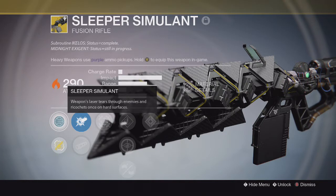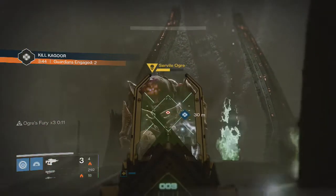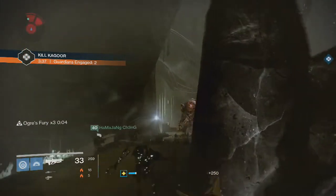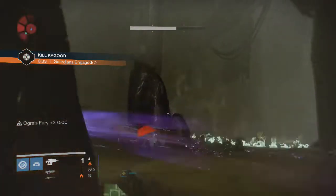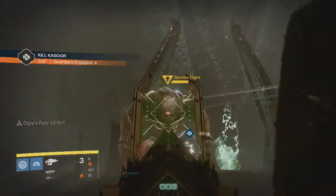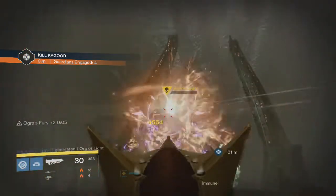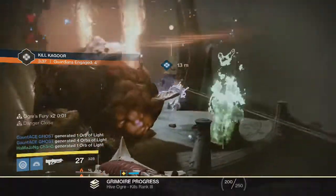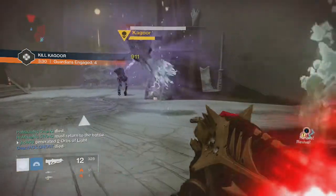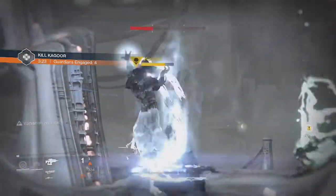I went ahead and tested it out on some Court of Oryx. The first thing I noticed is that it could only hold seven shots in the magazine, however it was a very hard-hitting gun — as you can see on screen I'm getting over a hundred thousand critical hits on high-tier enemies. I didn't get to fully test the ricochet perk since I went straight to Court of Oryx; in a smaller or less open space I probably could have experienced it more. In a boss fight like the Fallen Saber strike, since it's a contained room, it might work better ricocheting off walls and multiple surfaces, potentially dealing even more damage.